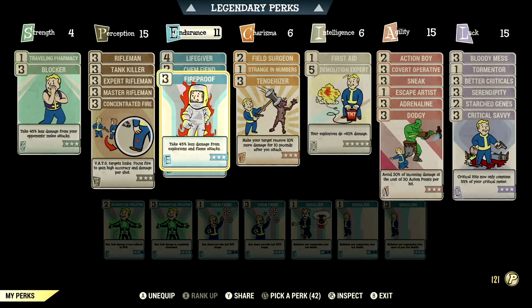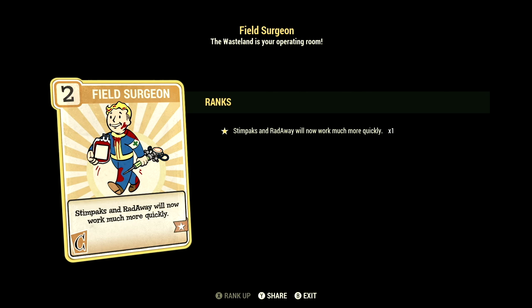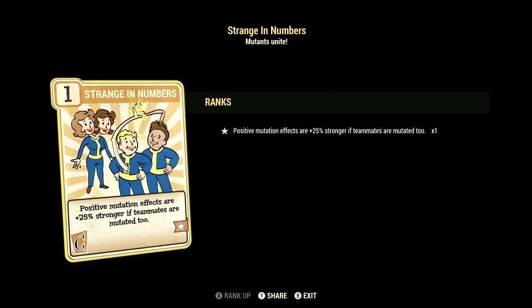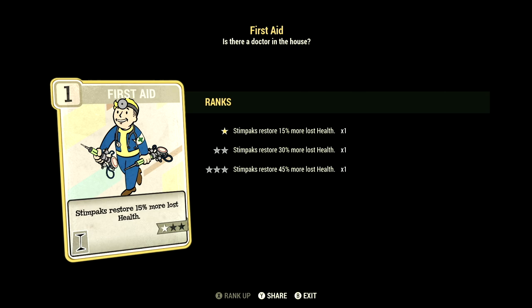Over in Charisma, we have 6, with Field Surgeon maxed out — stimpaks and Radaway will now work much more quickly. We have Strange in Numbers maxed out — positive mutation effects are plus 25% stronger if your teammates are also mutated. We have Tenderizer maxed out — make your target receive 10% more damage for 10 seconds after you attack. Over in Intelligence, we have 6, with First Aid at 1 star — stimpaks restore 15% more lost health. We have Demolition Expert maxed out — your explosives do plus 60% damage.